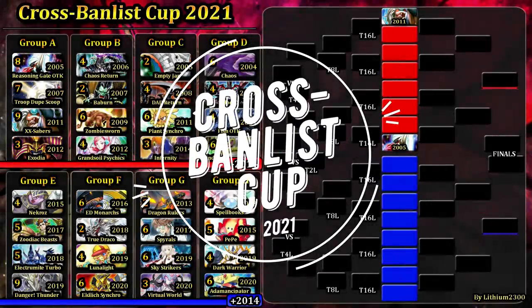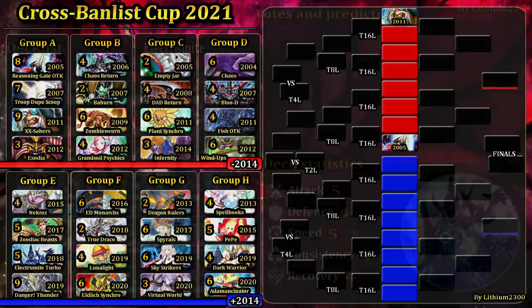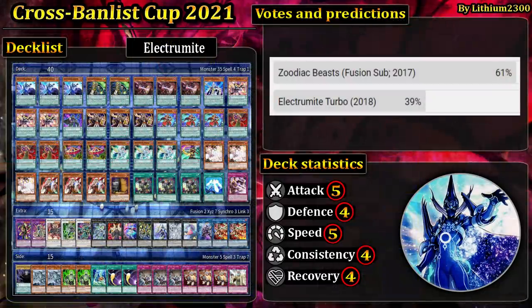Welcome back for another Yu-Gi-Oh! Pro 2 wall video. Next match is the Cross Ballast Cup, Group E. Both decks can still move on to the top 16, and there's only one year difference between them. One is in Master Rule 3 — Zodiac Beasts featuring Northern and Fusion Substitute — arguably one of the most degenerate decks ever in this game's history.